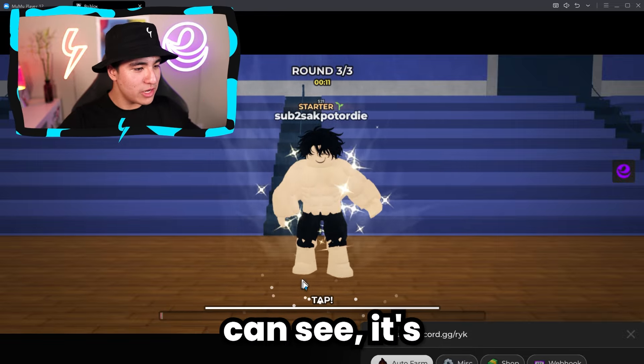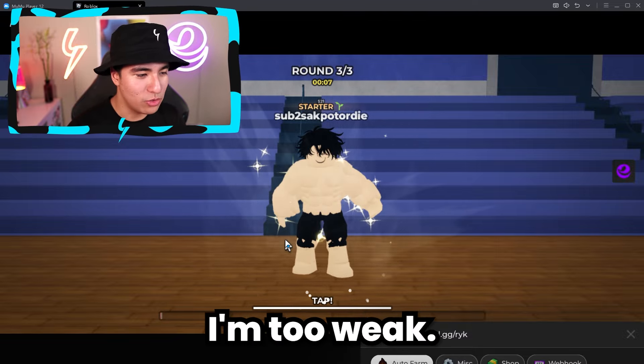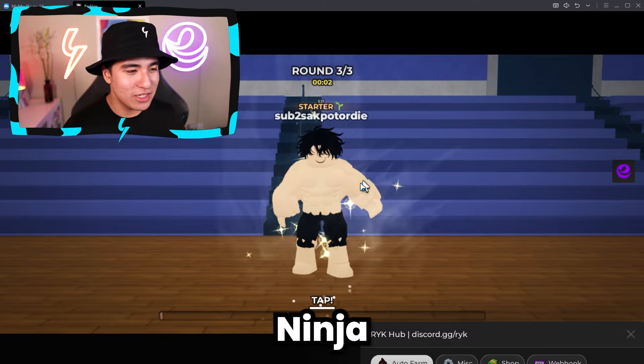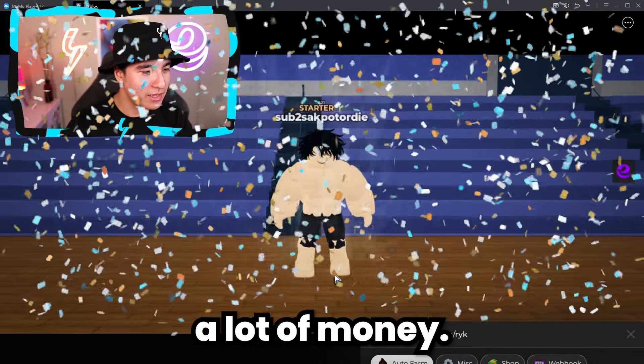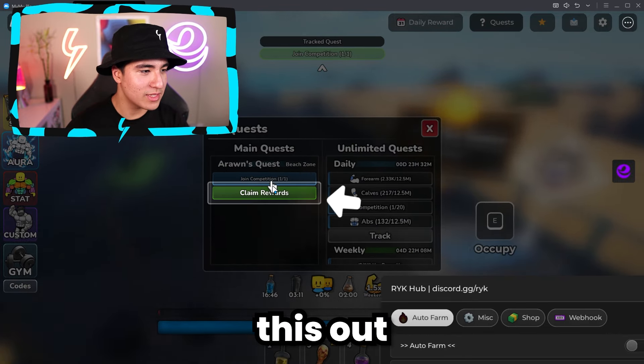I'm not tapping and as you can see it's going so little — I'm just not strong enough. I thought I was strong; look at me, I'm like a teenage mutant ninja turtle. But still not strong enough. I got first place though! That's a lot of money — we got $400. We completed that quest, so let's check this out and go talk to Aaron.